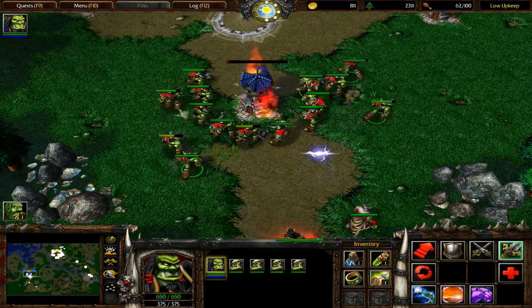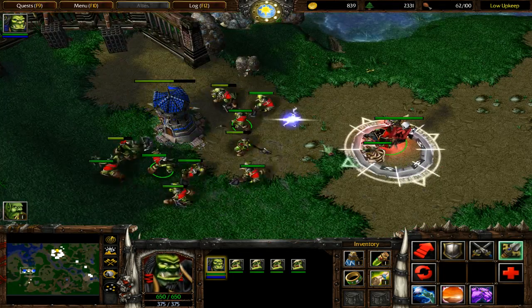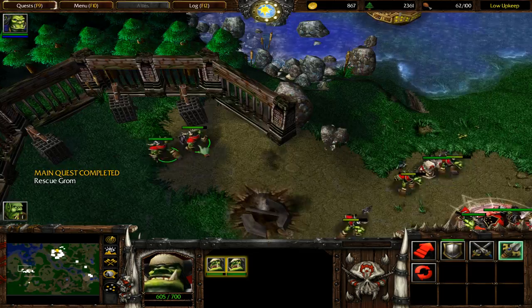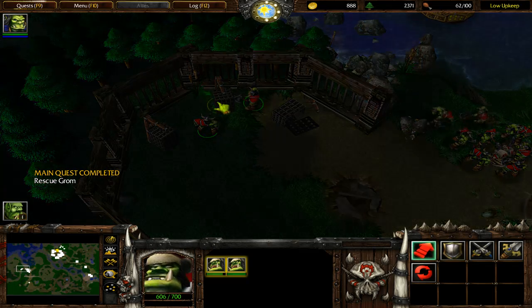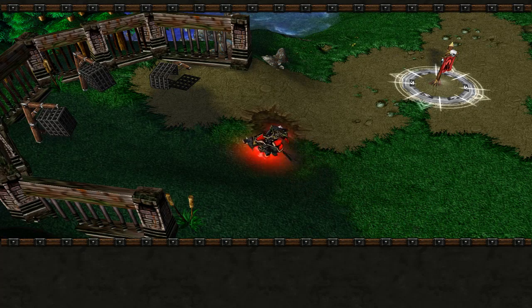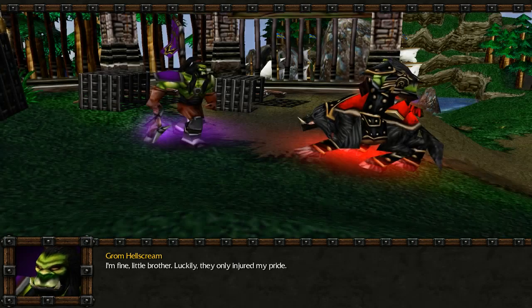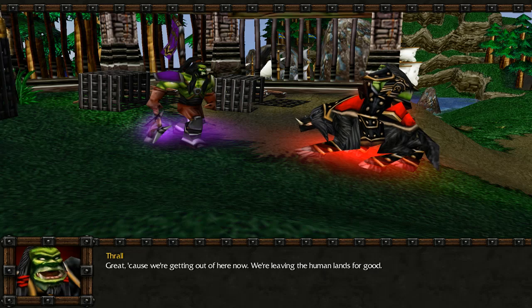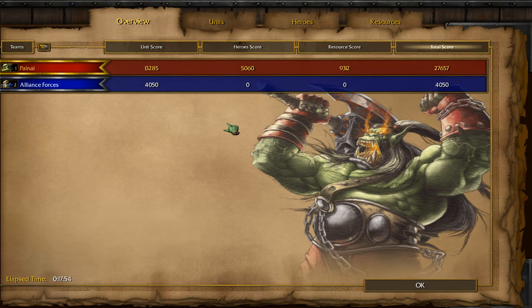This would've worked much better if the tree towers were just here — still wouldn't have saved them, but it would've worked better. I wonder if you can force his appearance early, or what would happen if you broke the cage he was in. Now we've got those two done — let's get on to the new content. Took way longer at that than I intended.